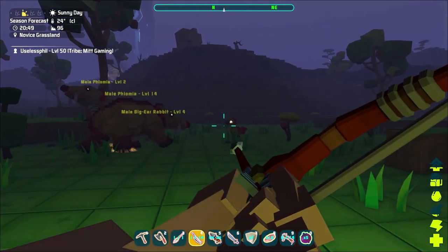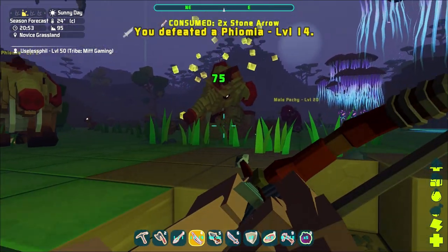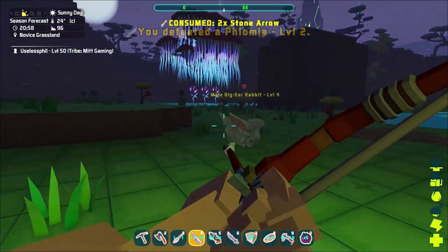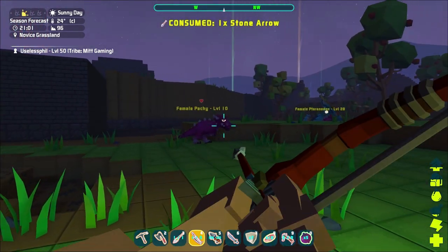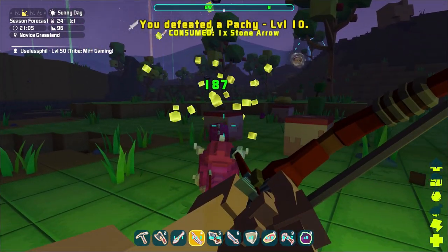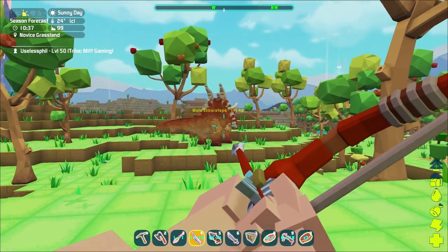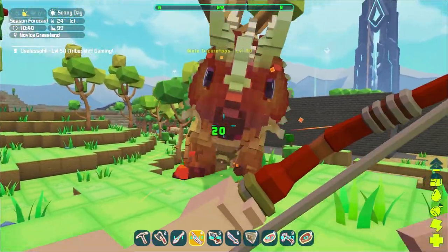Tip number nine is the importance of headshots. With damage indicators on, attacking a Fiamia's body does 25 damage while attacking its head does 75 damage — a three times multiplier. I'll confirm: 25 to the body and 75 to the head consistently. However, this is not the case for all creatures. An Apache has a higher base body-shot damage but no three times headshot multiplier. And certain creatures have no headshot multiplier whatsoever — hitting a trike in the body or the head both only do 20 damage.